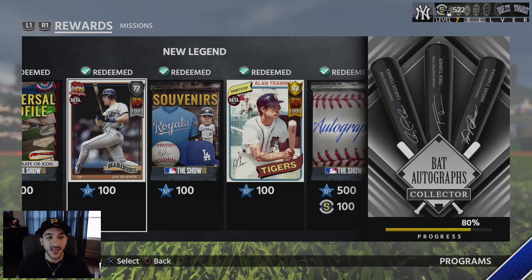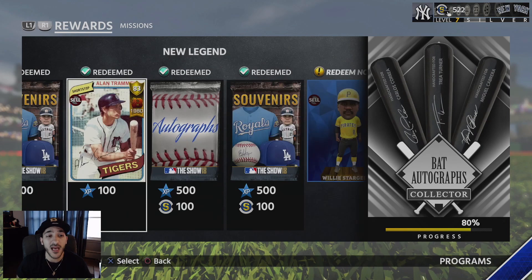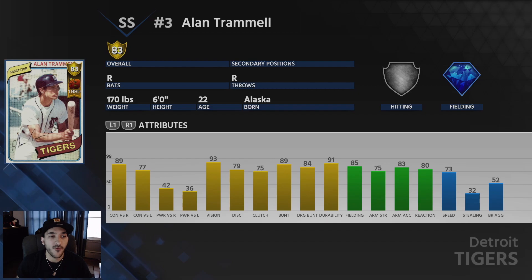Then you get a souvenirs pack and another new legend in Alan Trammell — 83 overall Breakout Series card. He has 89 contact versus righties, 77 versus lefties, 42 power versus righties, and 36 versus lefties. He has 93 vision, 85 fielding, 75 arm strength, 83 arm accuracy, 80 reaction, and 73 speed. He's definitely a better fielder than hitter, though his contact numbers aren't bad. Not a bad card at an 83 gold.